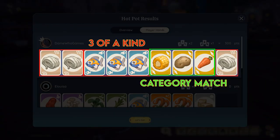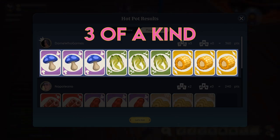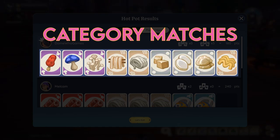The objective is to build completed sets, and this can be either 3-of-a-kind or category matches, or a mixture of both. 3-of-a-kind is where you will have 3 of the same ingredients in the same suit or color — this set will grant the most points, so try to focus on creating a full hand of completed 3-of-a-kind sets if possible. Category matches are sets with 3 different ingredients in the same suit or color.